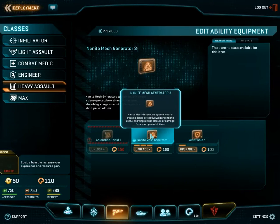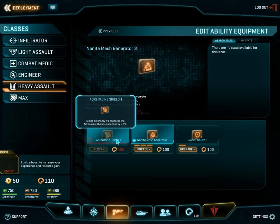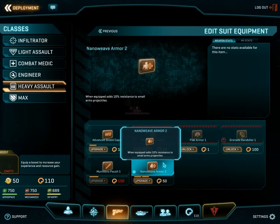Then you have the abilities. The heavy assault has a unique ability called the nanite mesh generator, which essentially creates a shield around your character that will absorb a certain percentage of damage — every shot takes away energy from its power supply. After it's done, the shield must recharge before you can use it again. It also has a resist shield and an adrenaline shield. And of course, you have a separate suit ability — I have nano-weave armor equipped, which adds resistance to small arms projectiles.